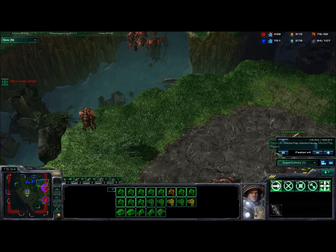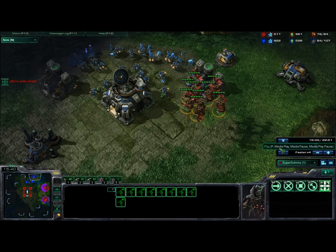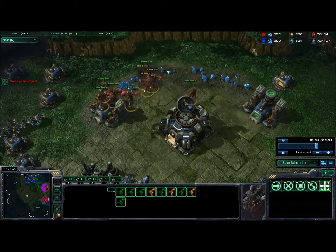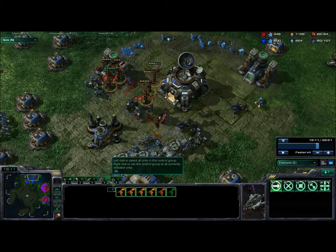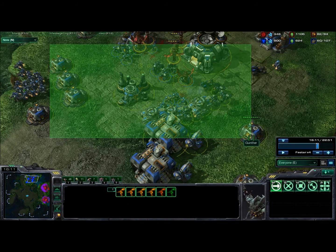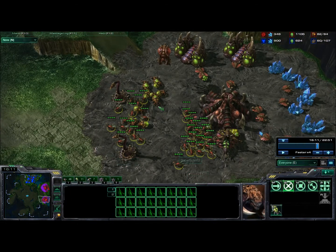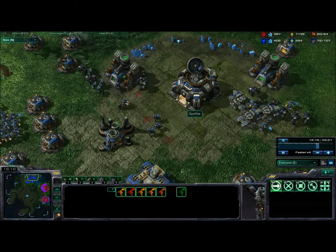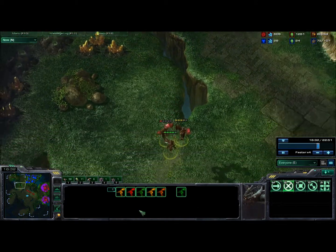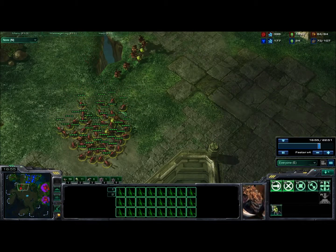Hoping he'll pull back, I send my Mutas into his main and kill him. He does pull back — he pulls his whole army back, which saves me because all I had was Zerglings, Banelings, and some Mutas. He pulls his army back and I get my Mutas out of there. I'm still rallying — I've got a pretty good amount of Banelings.